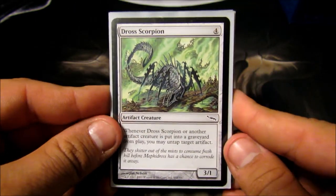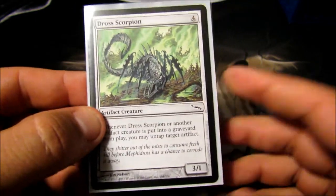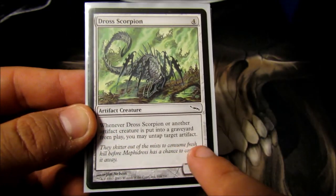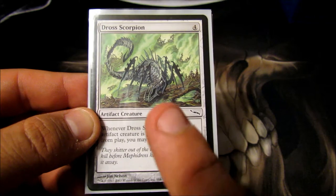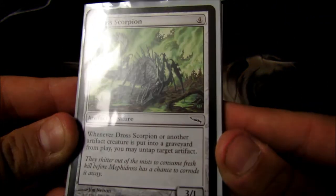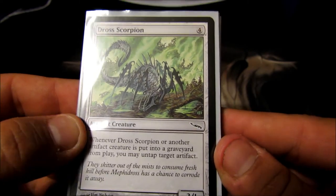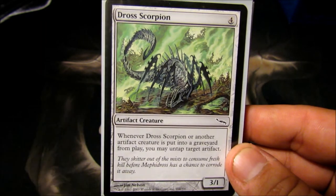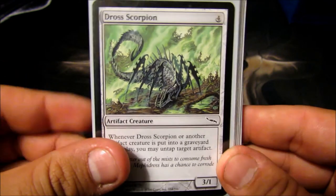Dross Scorpion is basically just a combo enabler. He's a four-cost 3/1 — whenever an artifact dies on anybody's board, his ability lets me untap an artifact I control. I can use him to generate infinite mana, infinite kill, all kinds of crazy things. He's awesome.